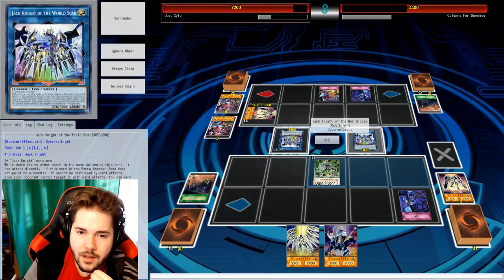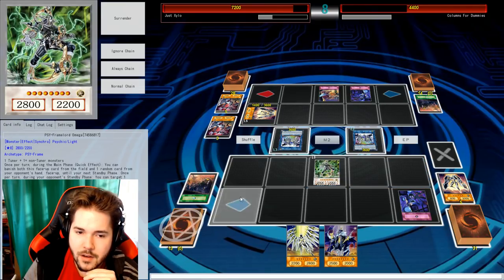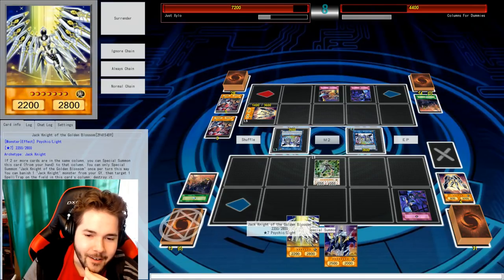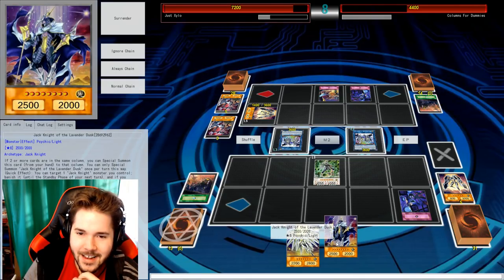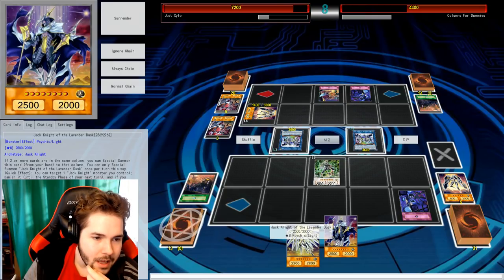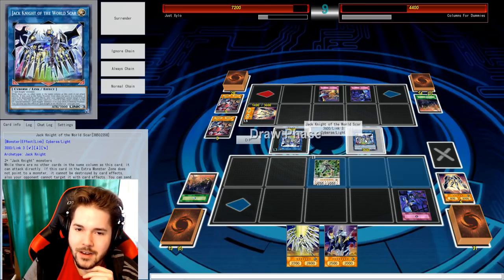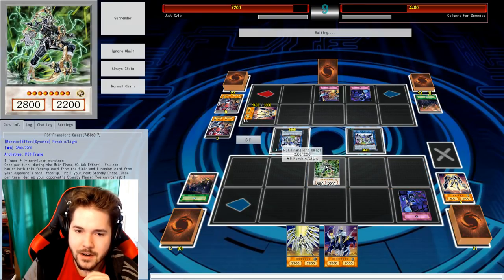I'll bring this dude out. You can just kill him, but then again I'll banish myself. Yeah, you'll banish it before I can. Let's do it — meaning you can then move it into a better zone. I can get rid of both these guys to get a Firewall Dragon out. Not a good idea at the moment. I think that's all I should do right here — I want my Jack Knight of World Scar to be kind of empty there.